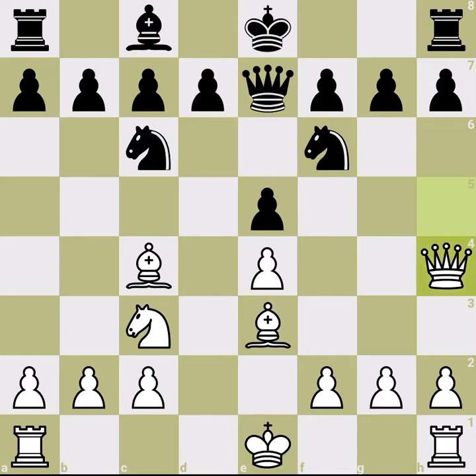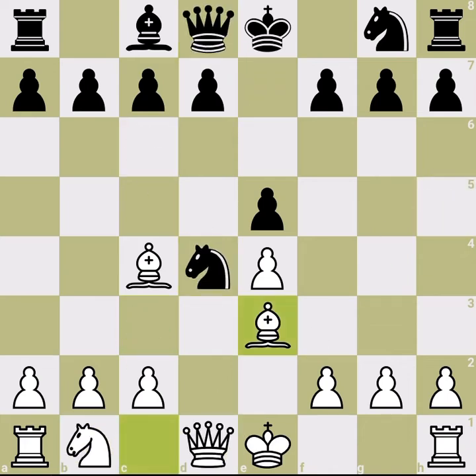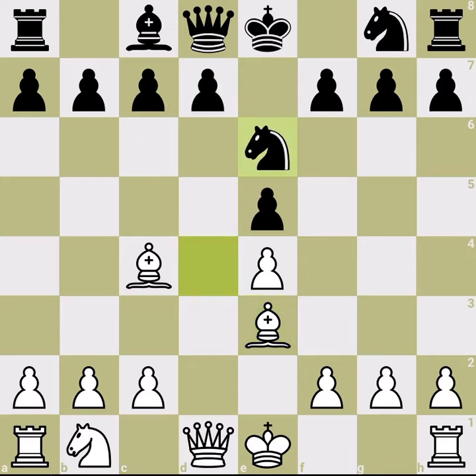Going back to an earlier position — I didn't talk about what happens if black castles queenside or kingside earlier. In most lines, castling kingside — you've already seen the ideas there; it's very similar, so I won't repeat it. Now for the last line I want to discuss: knight e6.